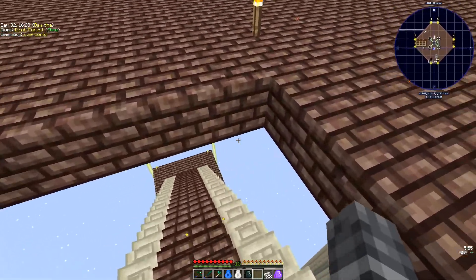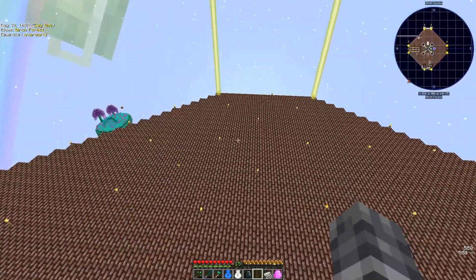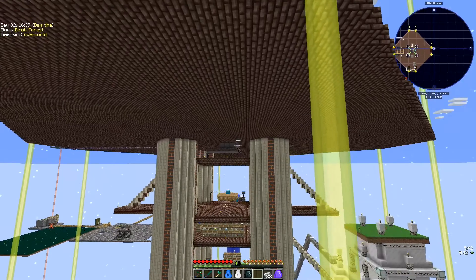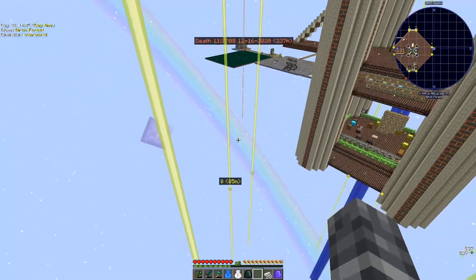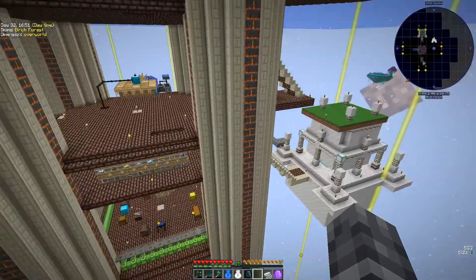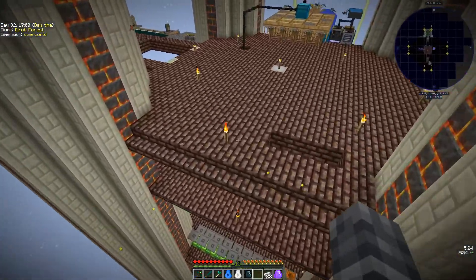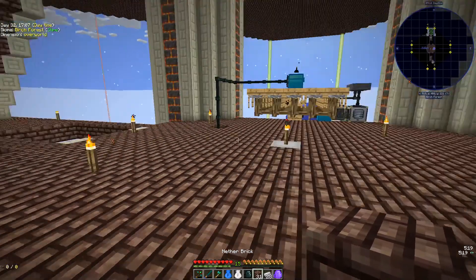Need to pick a spot for it and build it. So I think we're gonna do it somewhere. The drives are here, right? How about we just make this entire section right here our mob farm? We don't have to worry about stairs, we don't have to worry about any of that shenanigans like we're doing on these other floors. Let's just make this whole shebang our new mob farm.